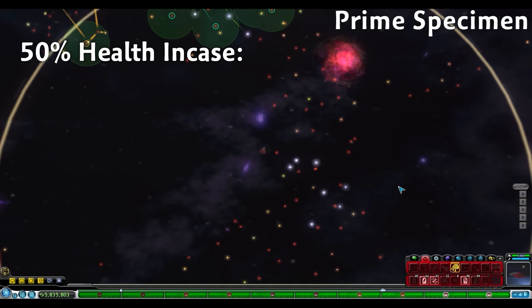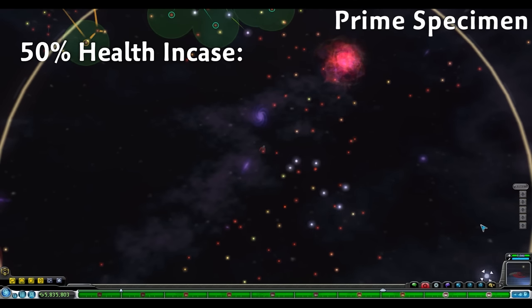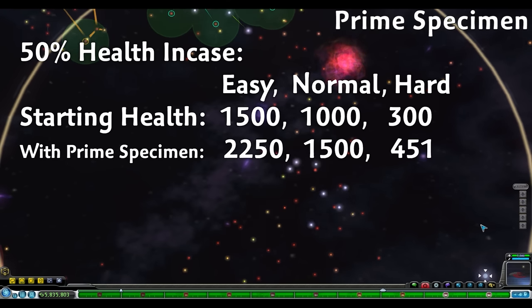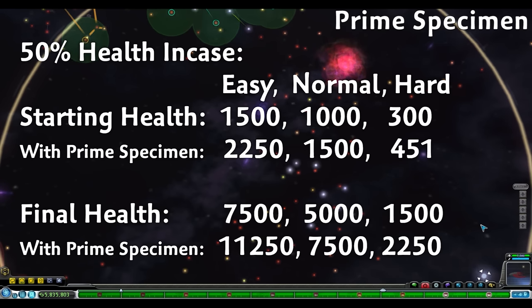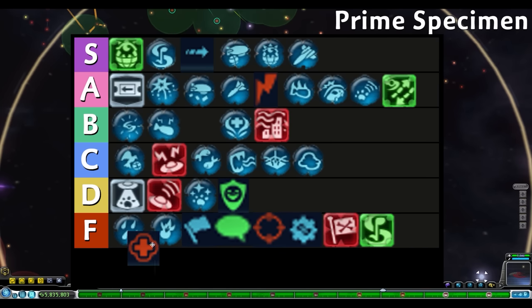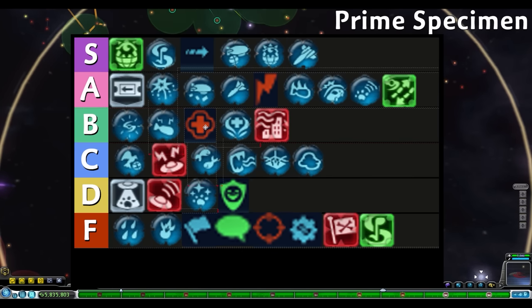Prime Specimen gives us a 50% health increase to our spaceship. This can be more or less useful depending on our playstyle, but especially dependent on the difficulty. On easy we start with 1500 health, but only 300 health on hard, so any extra health on hard will be really valuable. By the time we get the maximum health on easy or normal, we likely won't be dying since we'll have an incredible amount of health. But there isn't a consequence for dying — we keep our inventory and nothing gets lost. B tier.